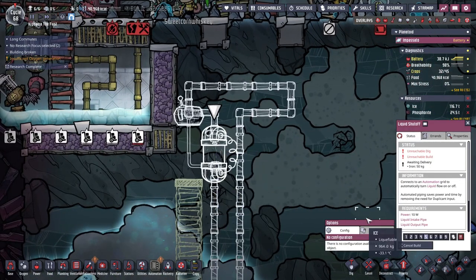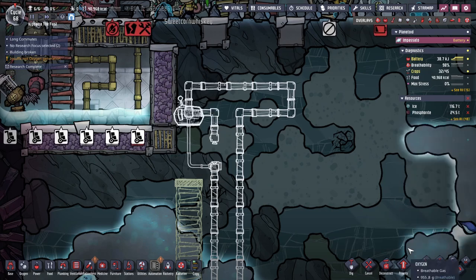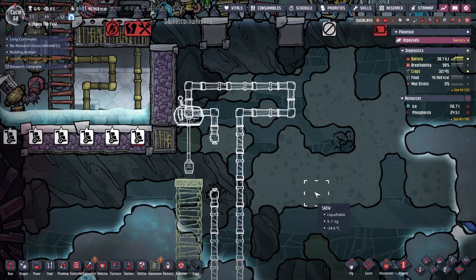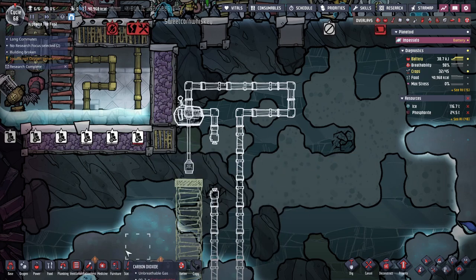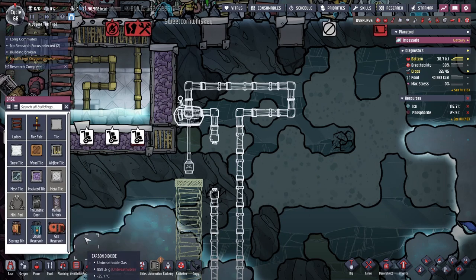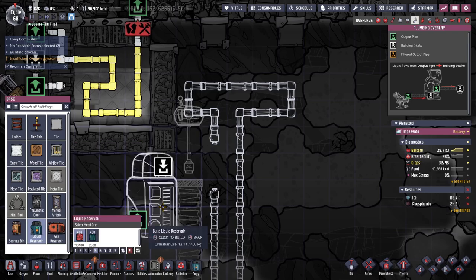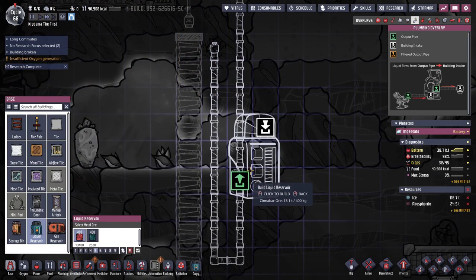This has to be down one more — shoot. Because we need the floor, the insulated floor here. And I might need a liquid reservoir too, potentially.